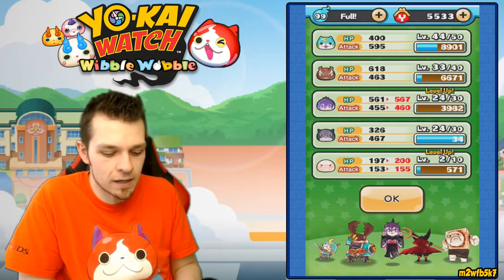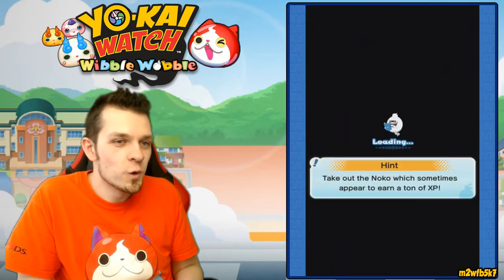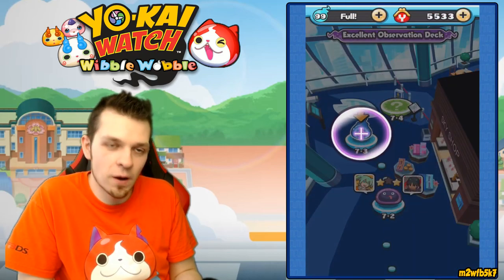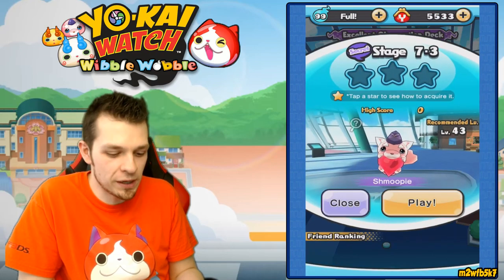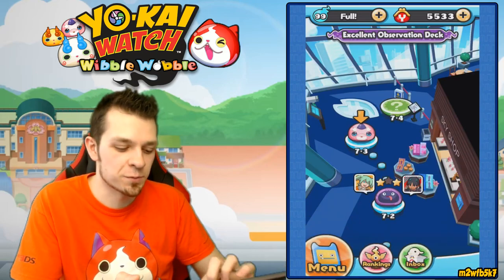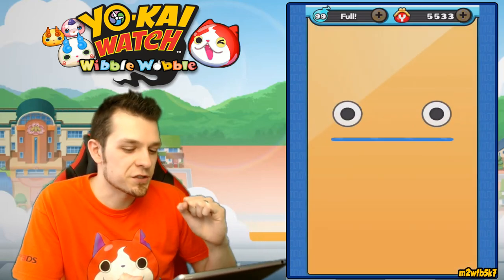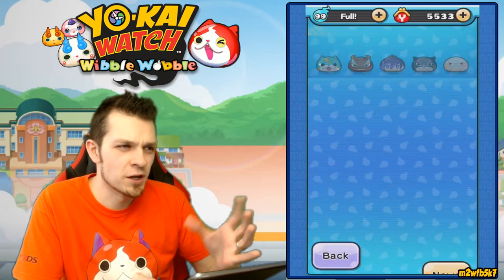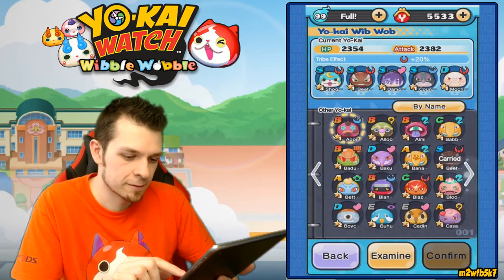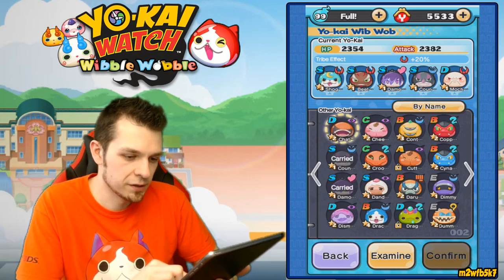Wow, that was a little tough. Okay, moving on - here we go, Excellent Observation Deck. Ooh, Shmoopy - nice! Get a wibwab 19 or bigger and clear the stage with Desmerelda. Does Desmerelda stun or does she summon Happy Air? I really hope she doesn't summon Happy Air - that would be really bad. Desmerelda, here we go. At least... no, you do summon your husband Happy Air.